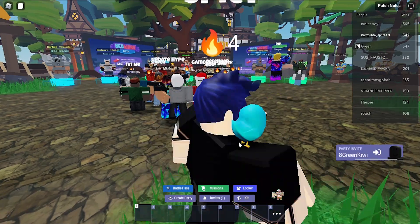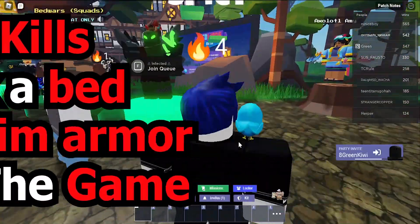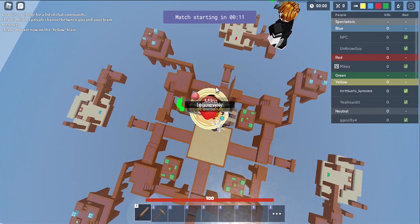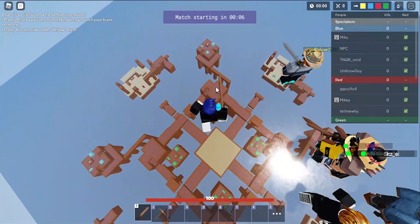Here's what we're gonna need to do: get five kills, break a bed, get diamond armor, and win the game. Let's see if we can do this. We are in — we're on the yellow team again. This map is super good as we can knock people off the edge way easier than the last map.